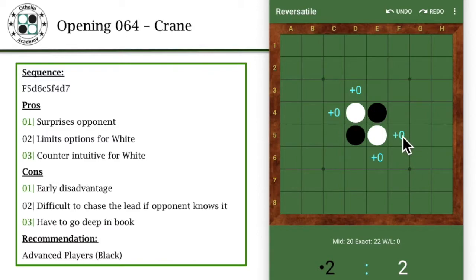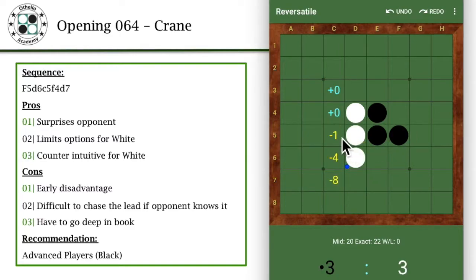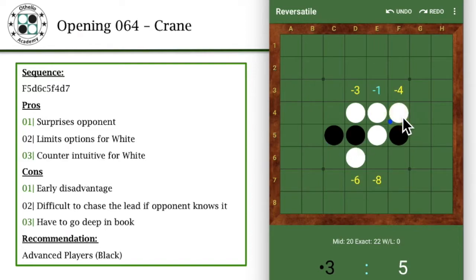Let's run through the first initial part of the sequence where the opening kicks off. Basically F5, D6, C5 — which is the usual cut to the rows group of openings — followed by F4. Then instead of playing E3, which goes into rows and all the standard openings in that branch, D3 is horse and F3 is basically deer. Instead of all those three options, we actually jump into D7, which basically kick starts the Crane opening.